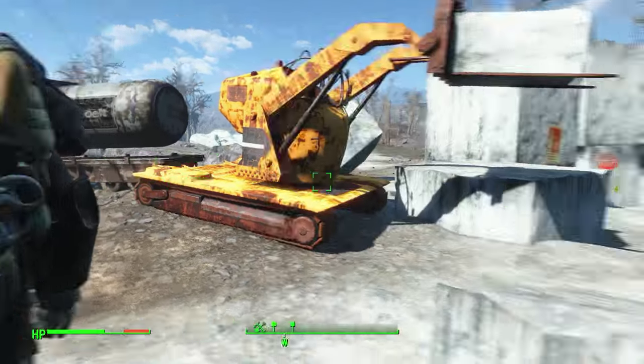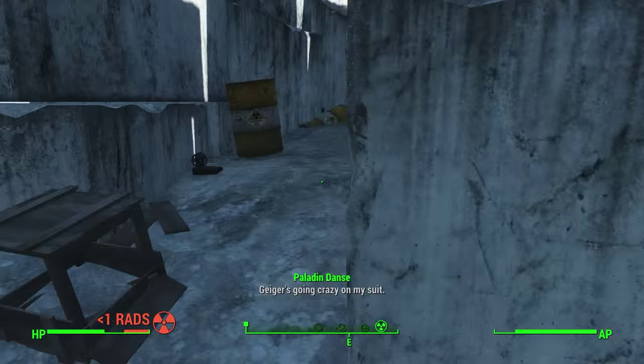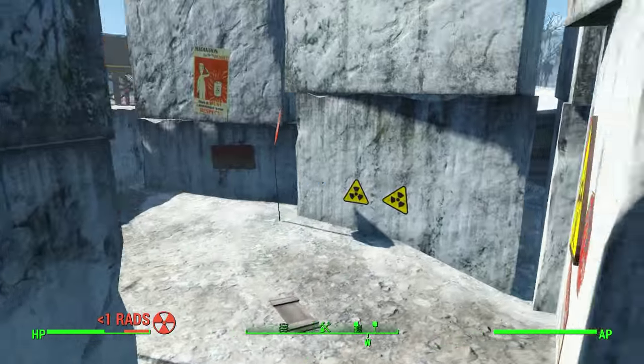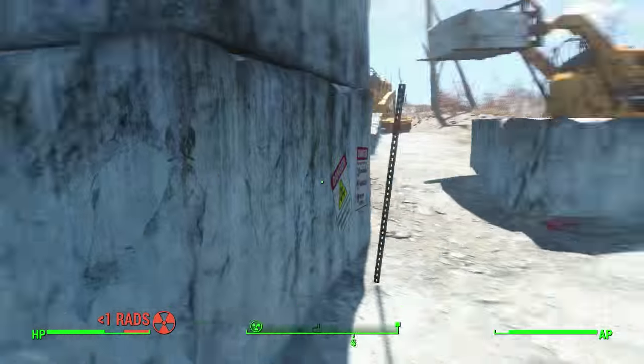You can take Paladin Danse, doesn't matter, it could be anyone. There is going to be a ton of traps here as well — right here there is going to be a ton of traps, the radiation is going to go crazy. So what you do is you arrive here and your companion will follow you, and he is going to start running and activate all the traps.